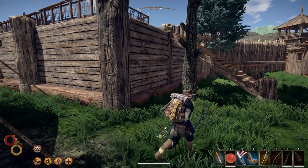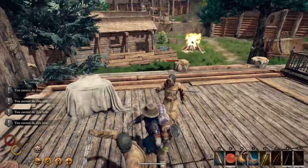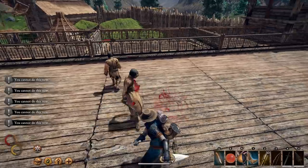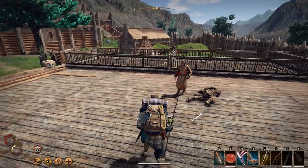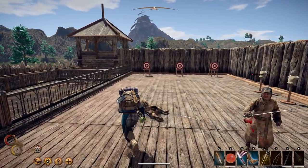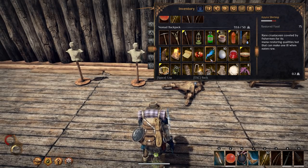Inside you get a lot of loot, a lot of nice things. They do a lot of damage but they do a lot of damage to you as well, so be more careful than I am right now. Just one hit and as you can see he's bleeding, so I can just wait until he bleeds out. I changed my quick slots so that's why I'm failing a bit.